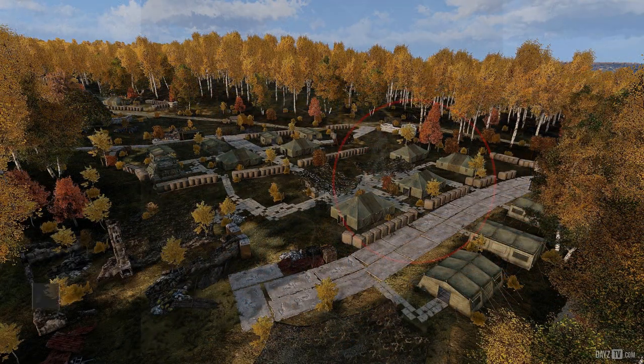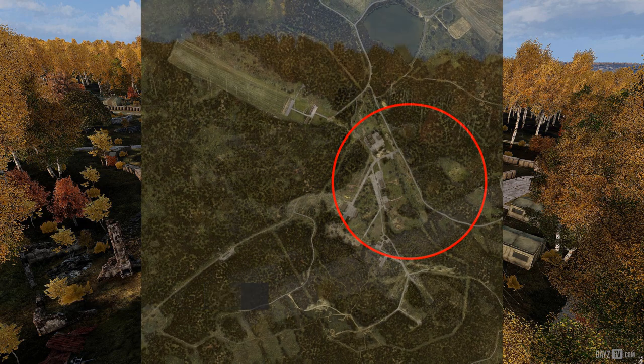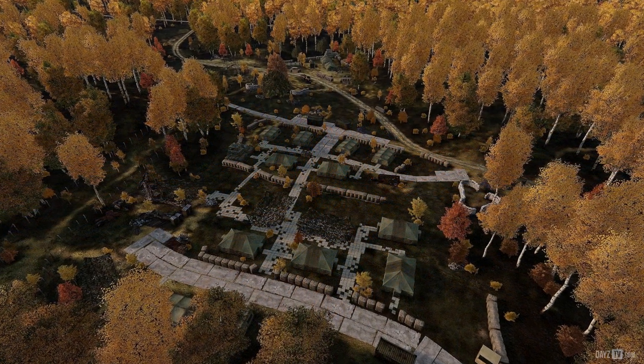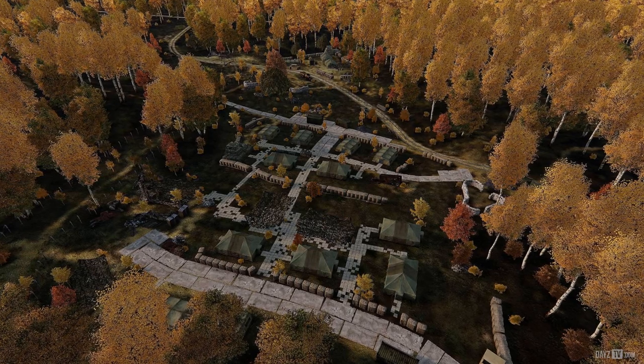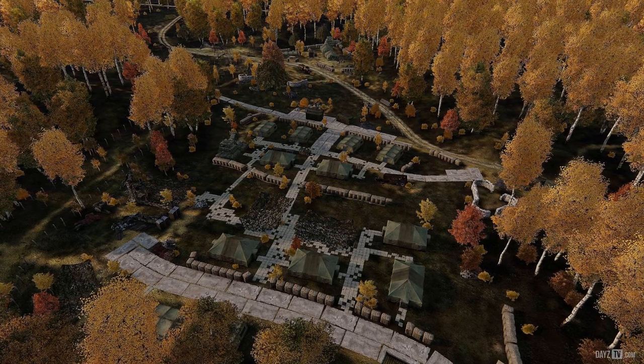Next up we have a reworked Tizzy military camp. I was quite impressed with Tizzy as it was before, but now there's an even larger military gear focus — where we only had a few barracks before, there are now quite a few military tents. Do keep in mind that Tizzy military camp is still considered very much work in progress, so be sure to keep your eyes on more potential changes in the future.